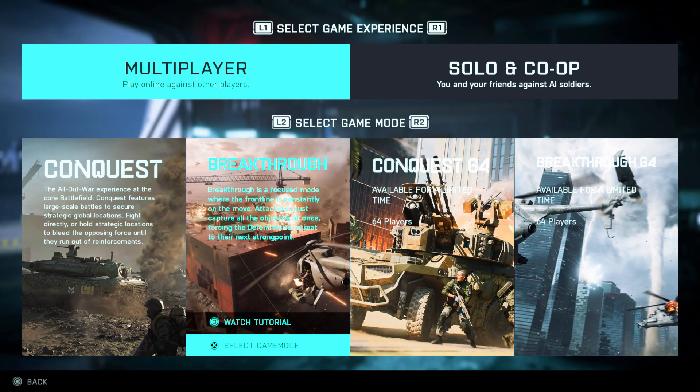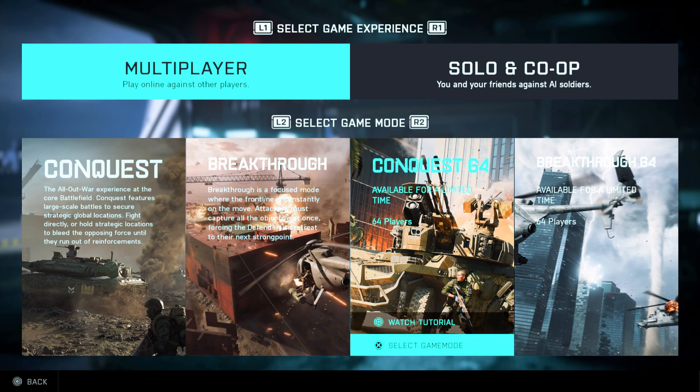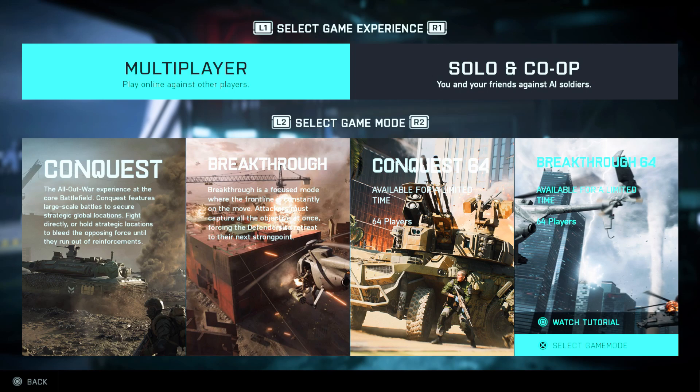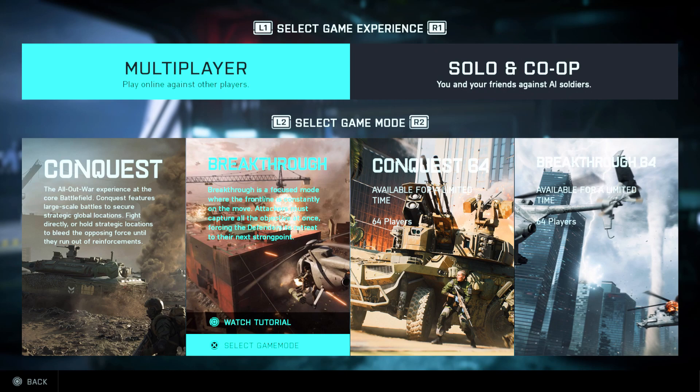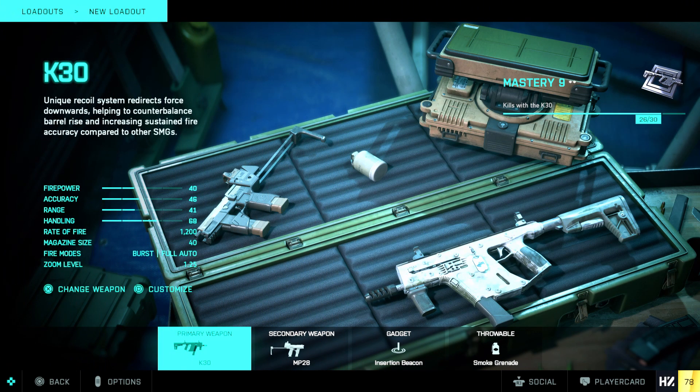The game mode I recommend is Breakthrough. Breakthrough gives you the largest amount of enemies that will spawn so you get the scans as much as possible. Don't bother with Conquest, Conquest 64, or Breakthrough 64 — that's only 64 players. Do regular Breakthrough; it's around 120 players, so you'll be able to get scans as fast as possible.